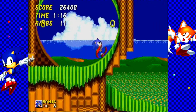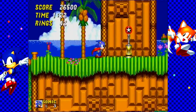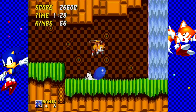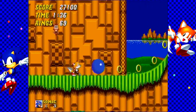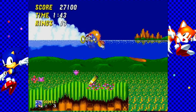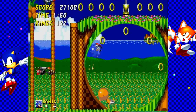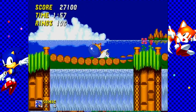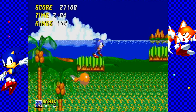Now, there's a lot of things that Sonic 2 did right that easily trumps the original Sonic the Hedgehog. For one thing, the ability to do the spin dash — just stand, crouch, mash the jump button, and there you go. This game is also the first to introduce the concept of seven Chaos Emeralds rather than six.